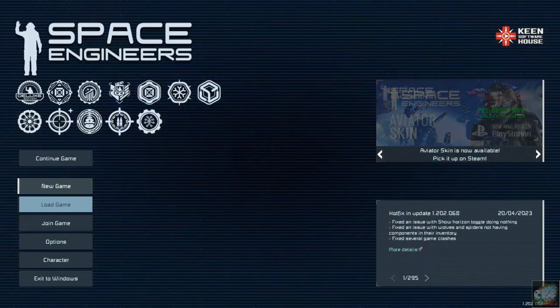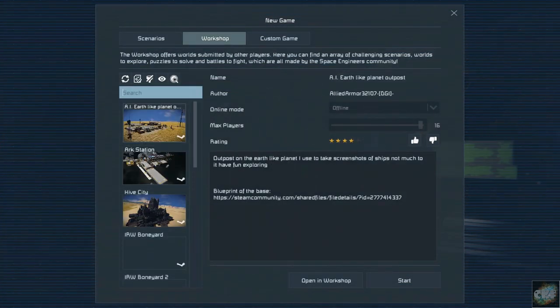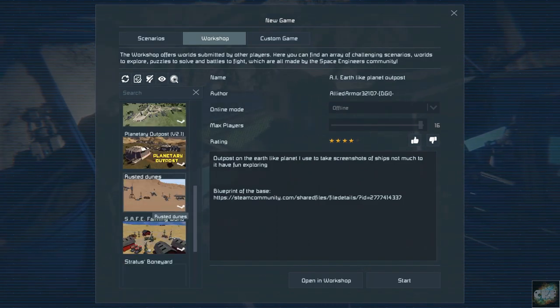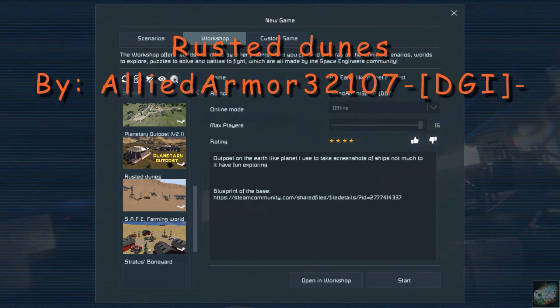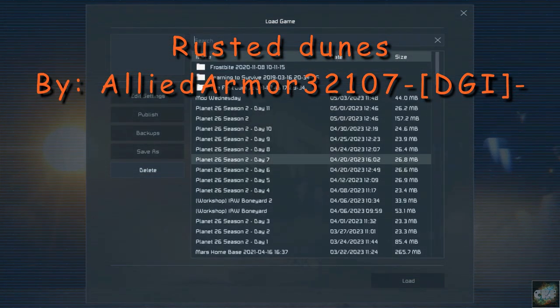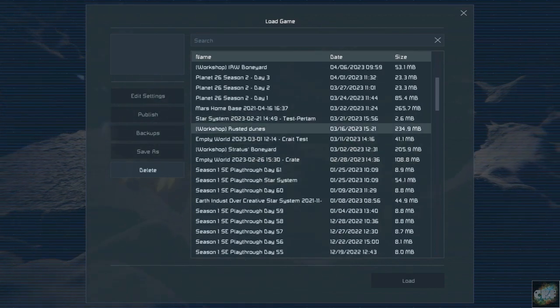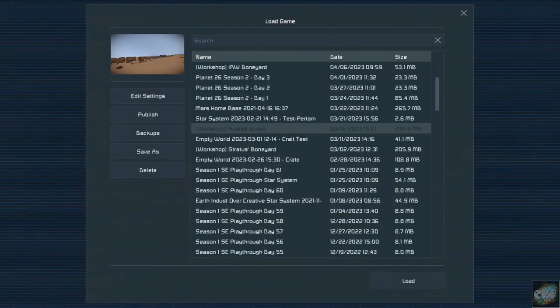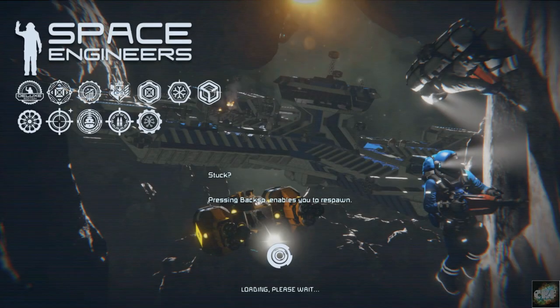You would load it up under the workshop and it is called Rusted Dunes right here. I already have one created, so we're not going to set up a new one. If we go to load games, it'll say Workshop Rusted Dunes and let's go ahead and load. This might take a few minutes, so I will catch up with you once the loading is done.